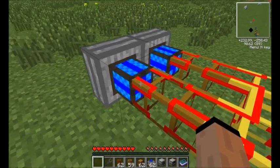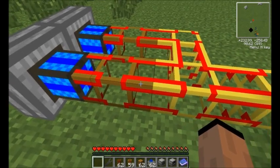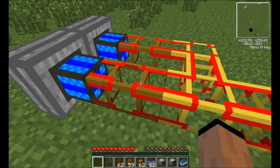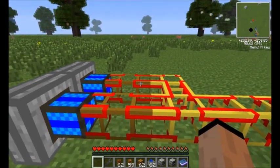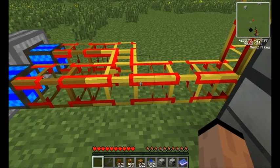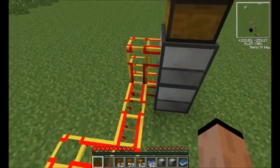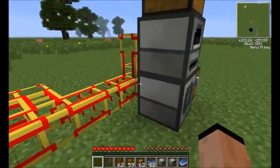Remember, with Buildcraft, our engines have to output to a wood conductive pipe. That's what the red is for - it's conductive. So you make a wood pipe, put redstone over the top, and get the conductive pipe. Power comes out and has to go to a wood conductive first. Then we're going to a gold conductive pipe. Gold does not lose power like the stone conductive pipe does.